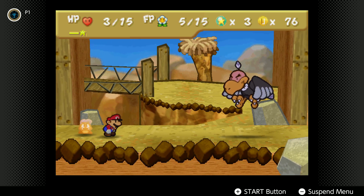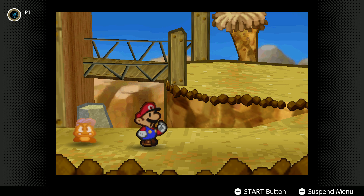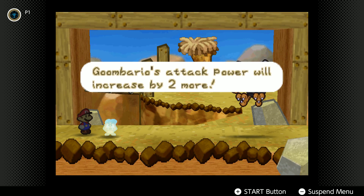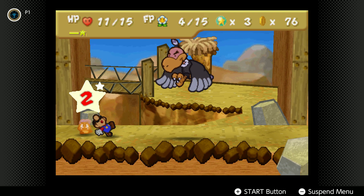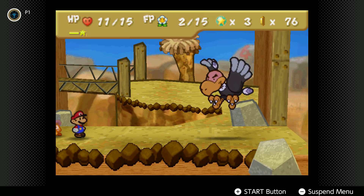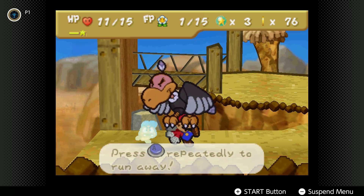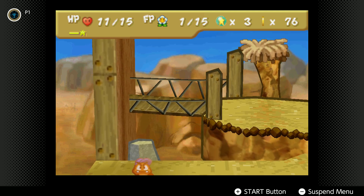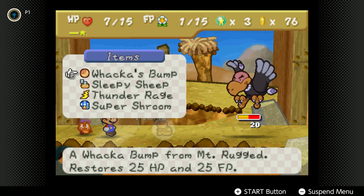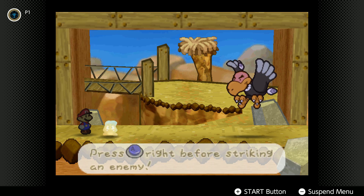Yikes, okay. That's why I brought Whacka's Bump, just in case. More charge, and then I'm gonna attack him with Mario. Whacka's Bump — that'll restore HP and FP that we need. Now Mario does a head bonk.